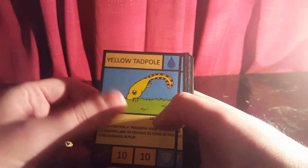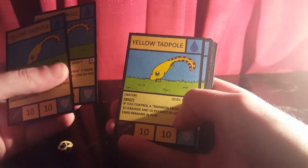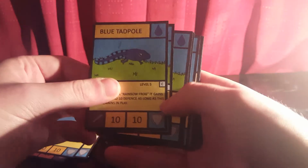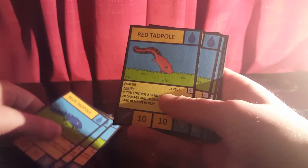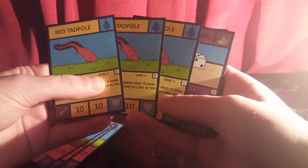First off, we've got Yellow Tabple and we've got three copies of him with his water ability. Then we've got Blue Tabple, again with the same ability. Next we've got Red Tabple, which is the third Tabple card. That makes up nine, so we've got a playset of all the Tabple cards right there. That's a cool way to start.